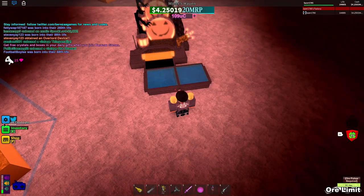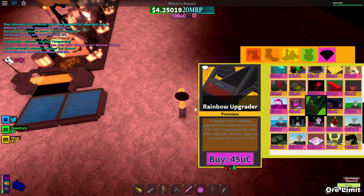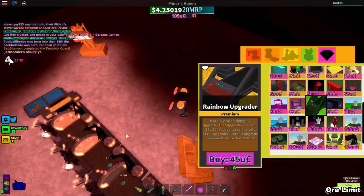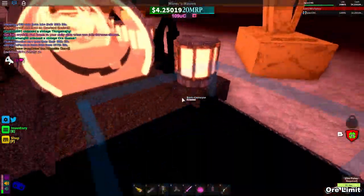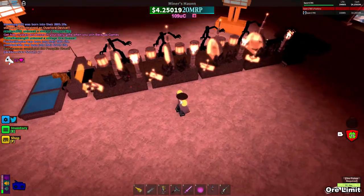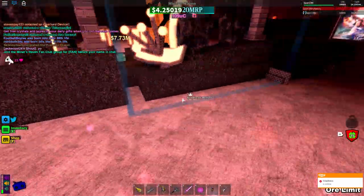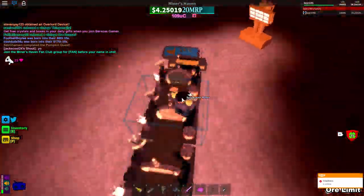When you're new to Mining Haven, you enter all the codes, go to the UC shop, go to the rainbow upgrader and buy it — that one upgrades ores up to 100 million, which is 20 times better than 5 million. So it looks cool, it's cheap, it's reborn proof, but it isn't that good. You're better off using the rainbow upgrader. Hopefully the developer buffs this a little bit — thanks for watching, hit the like button and subscribe!